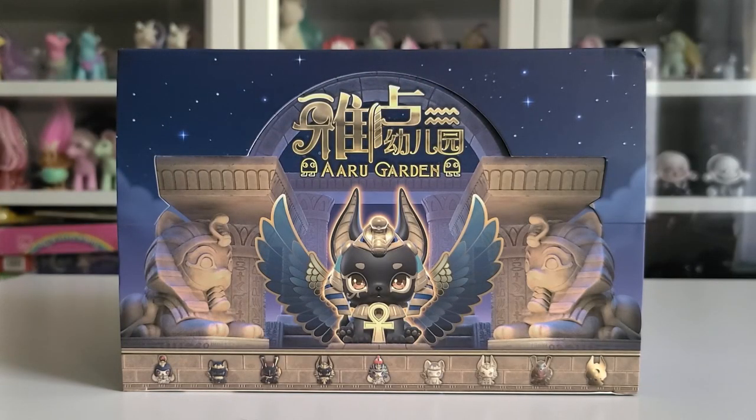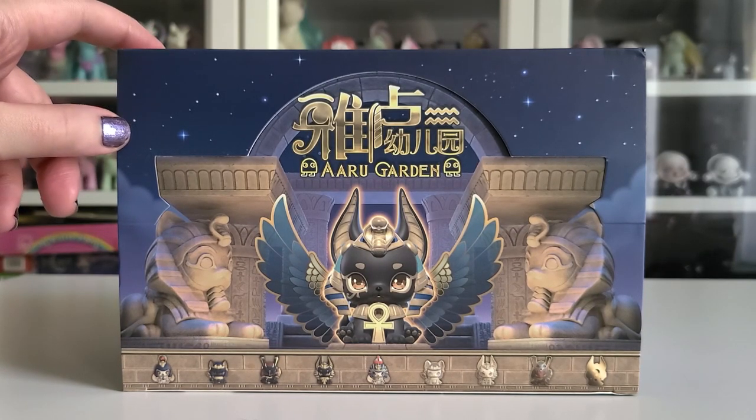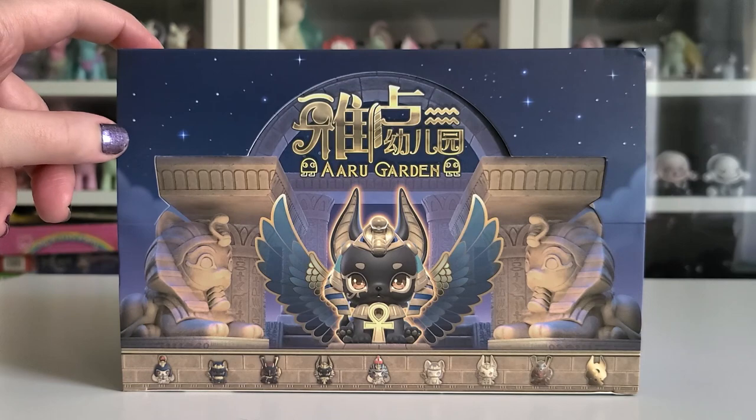Welcome to the Yellow and Luna channel. On today's video we're going to be unboxing a full case of RU Garden from Black Box and Toy Comic.